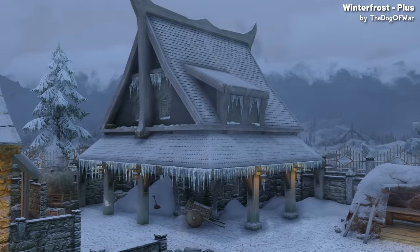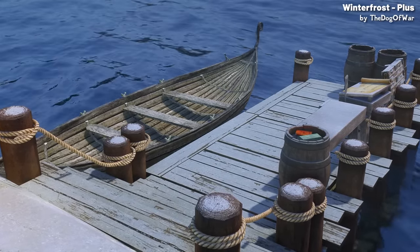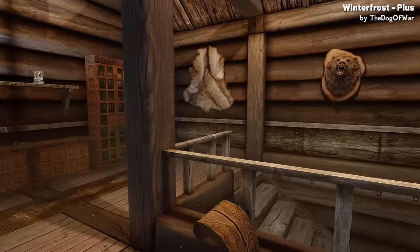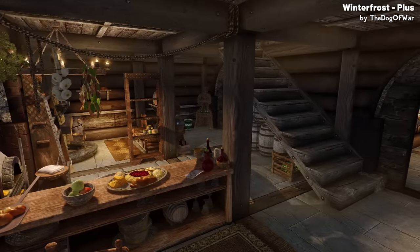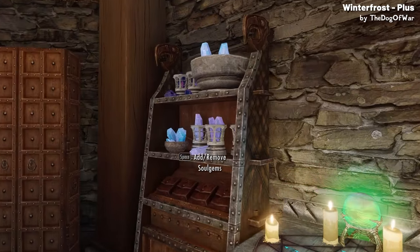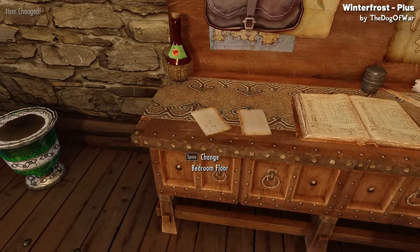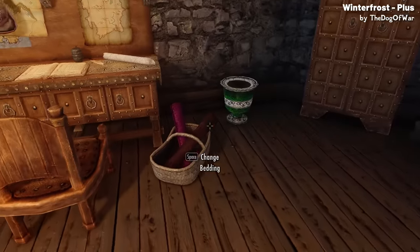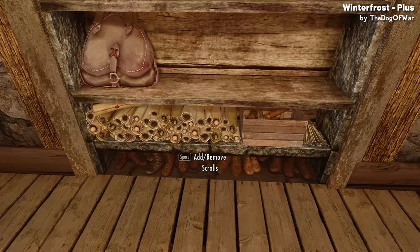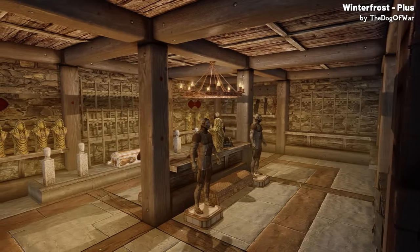When you first arrive the house appears a bit neglected. You'll need to shovel the snow from the door and build a boat on the docks to go to and from Solitude. Inside the home it will be all dark — all interior lighting can be toggled on and off by interacting with the chandeliers. Moving downstairs is the main living room with an oven and cooking pot. In the bedroom there's an alchemy and enchanting table with custom storage for soul gems and potions. The most interesting feature is the Book of Alteration, which lets you customise your floor material, wall appearance, and bedding colour. The last room is an armoury with mannequins, weapon racks, and customisable elements.